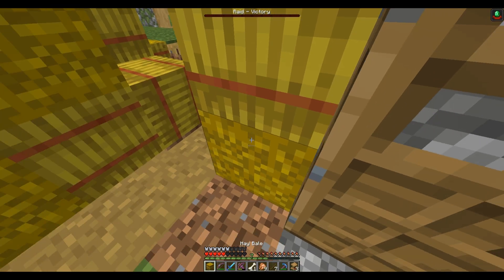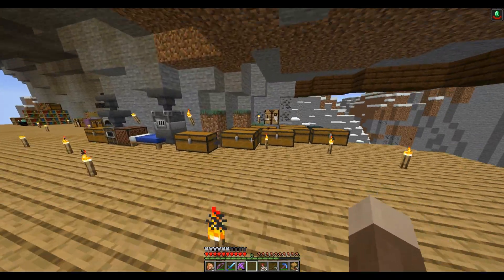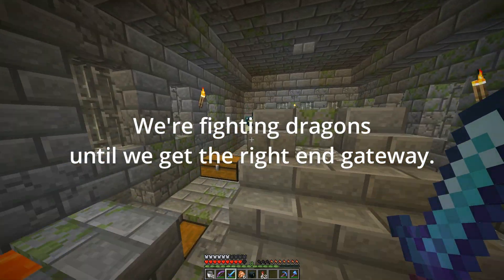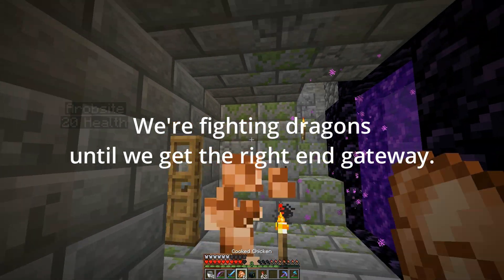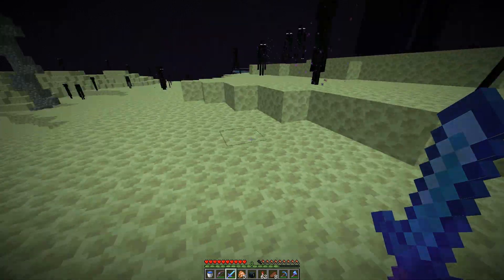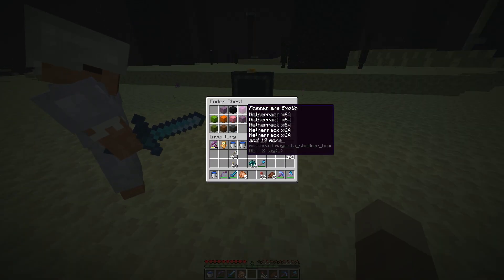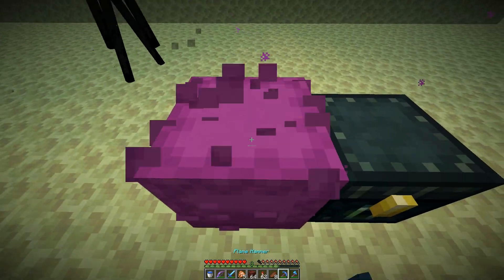Turns out this hay bale saved your lives. We need ender pearls — I'm dumb. I kinda needed blocks to make my platform thing. I should have some — let me check. There we are, that's netherrack. It's gonna be so ugly, but that's okay.